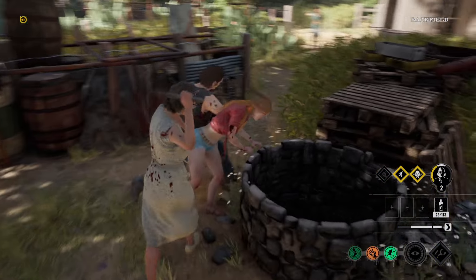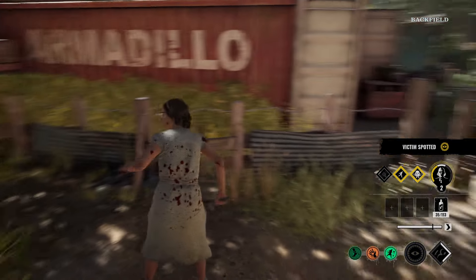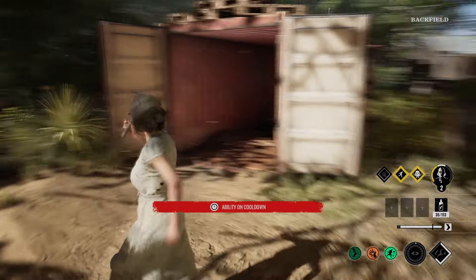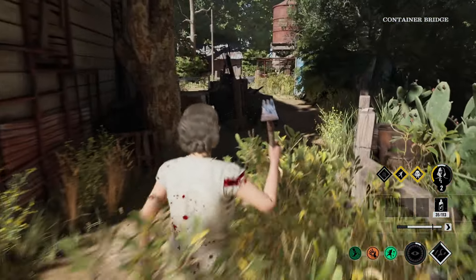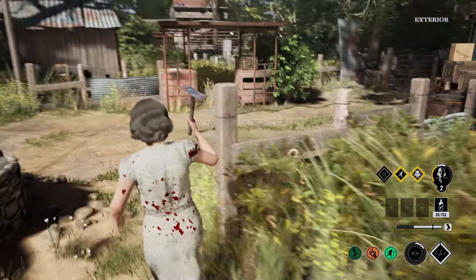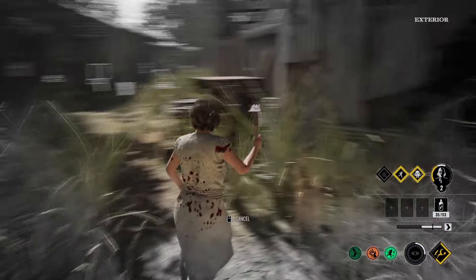Yeah, there she is. Lillian is at the generator gate right side. You see that? I can see them exactly where they are — that's so powerful. I can make my ability regenerate faster when I use Sissy's poison tables, so let's try to use that.